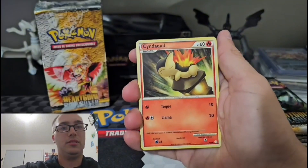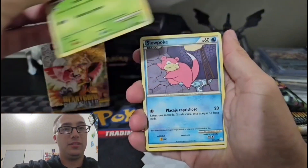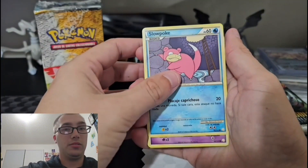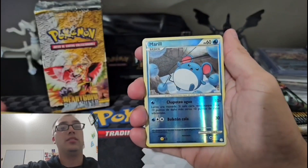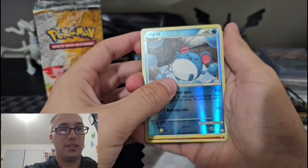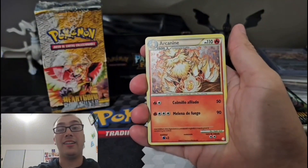We got Drowzee, Cyndaquil again, Sunkern, Slowpoke, Exeggutor, the Marrow reverse, and the Arcanine holo.